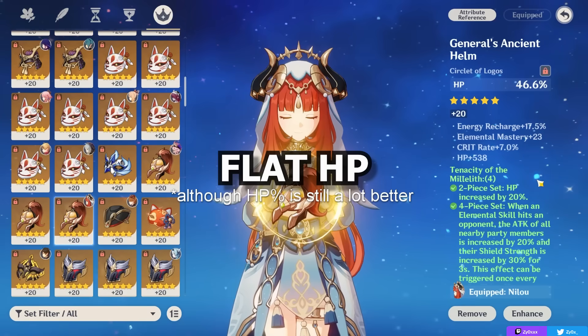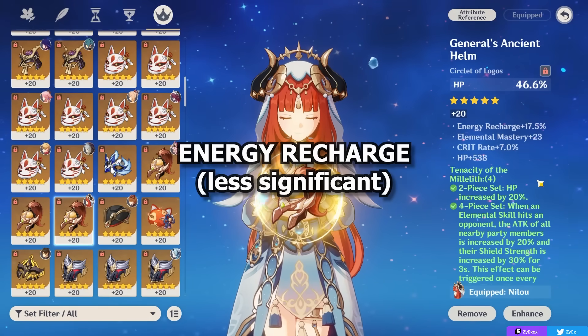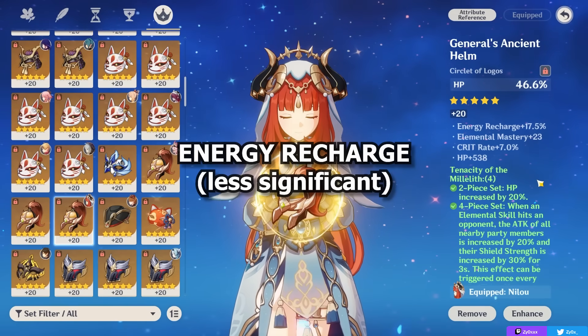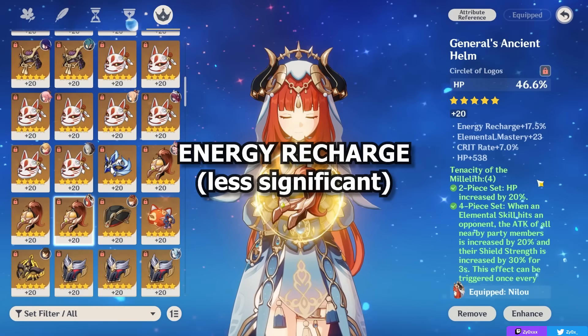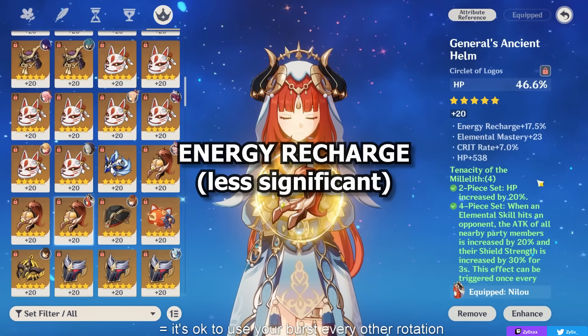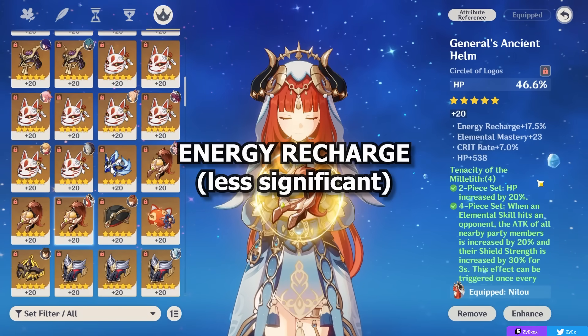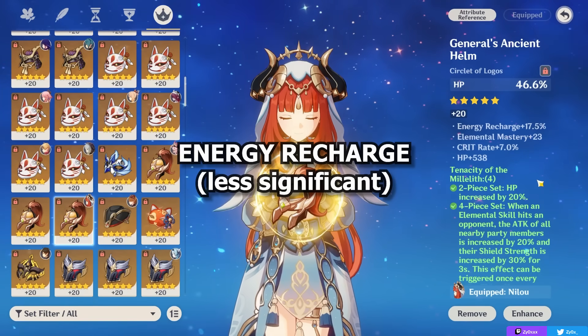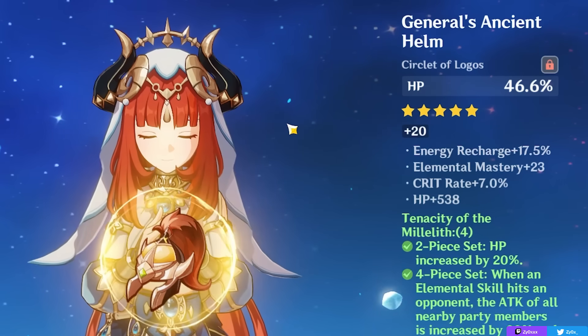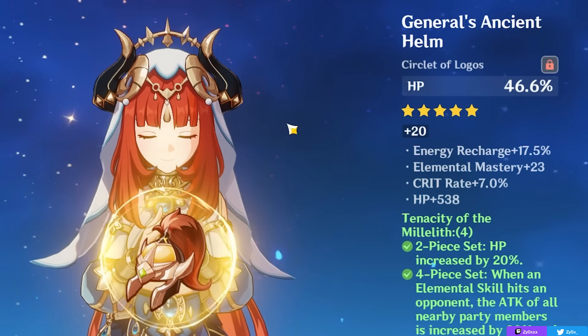Flat HP is still pretty good, and energy recharge can be good but isn't that needed in Bloom teams specifically, because when you're stacking HP your burst damage isn't that high since you aren't building too many offensive stats like crit. You're typically running at least one, if not two, other Hydro units in your team, so you don't even need that much energy recharge even if you do want to use your burst, but it can still be a decent substat — though stacking HP is almost always what I recommend.